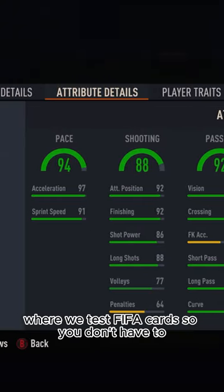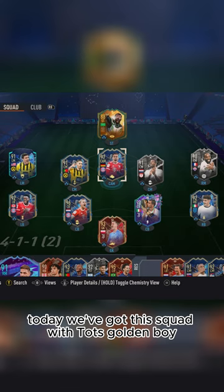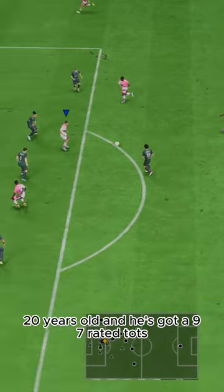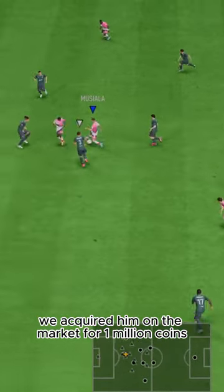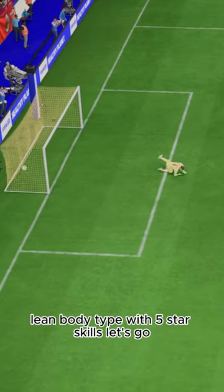Welcome to Baller or Bust, where we test FIFA cards so you don't have to. Today we've got this squad with TOTS Golden Boy Jamal Musiala. 20 years old and he's got a 97-rated TOTS — what a sick flex that is. We acquired him on the market for 1 million coins. Lean body type with 5-star skills, let's go.